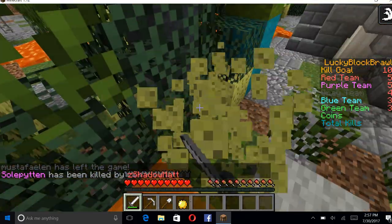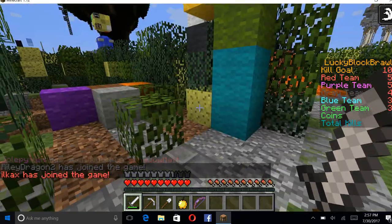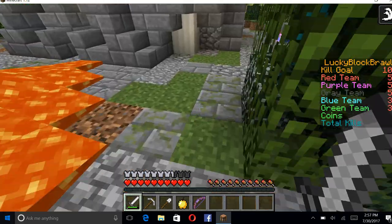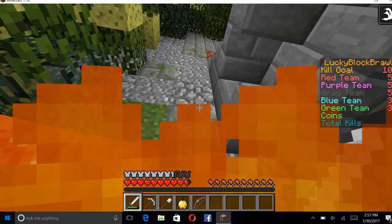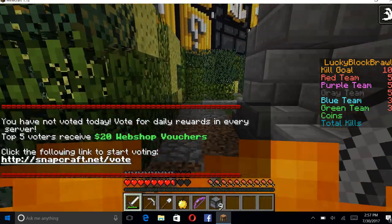Let's see what we get here — oh, a lucky bow! Let's see if we get any arrows. A lot of potions — don't need all of those. Sorry if my mouth makes noise. And dispensers — like those would help.